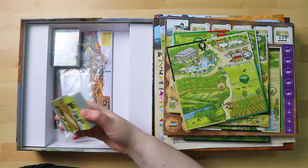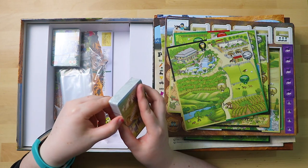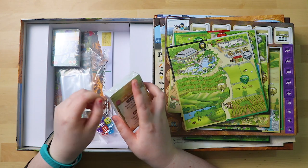I always judge the quality of a board game's cards by whether they have a linen texture line finish around them. And yes, look at that — perfect.